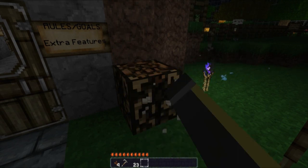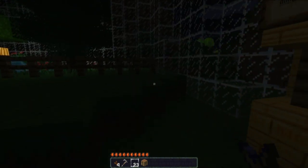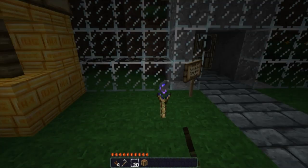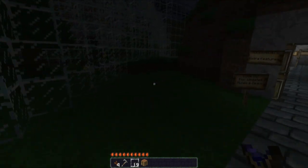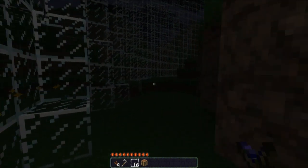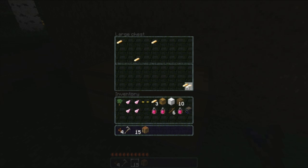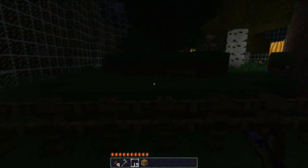I need to figure out if anything can spawn in here. It's dark but maybe he blocked spawning at the starting area. I heard a dog - wait, what's back here? There's a secret area! Look at all that gold! I'd be able to make gold weapons right off the bat. I should make a gold sword even though it'll waste some of the gold. Oh, he blocked it off.